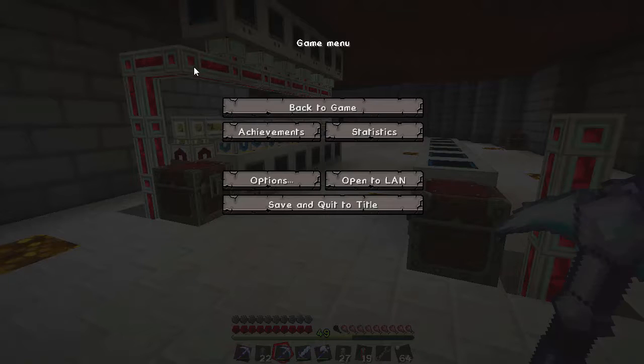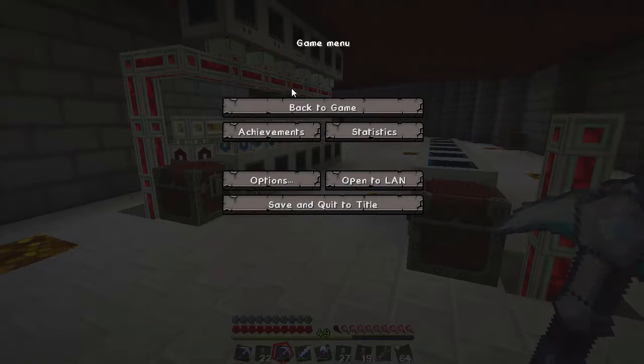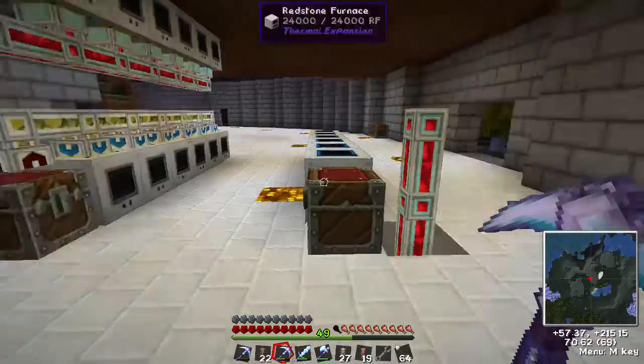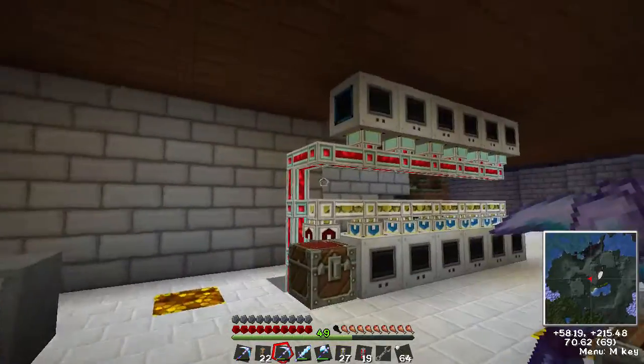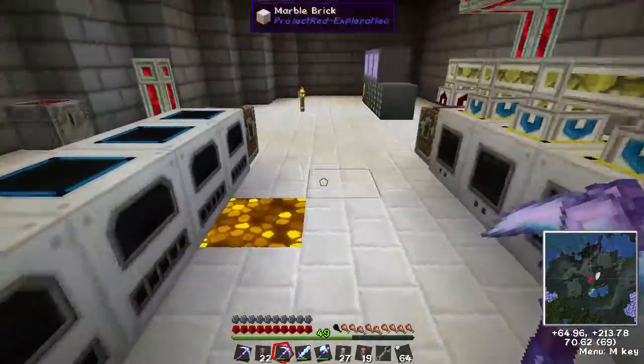Welcome back Minecrafters to Roo Studios Techit series on Techit 1.2.9G. This is episode 9. Previous episode I was contemplating on where to put the pulverizers and redstone furnaces.